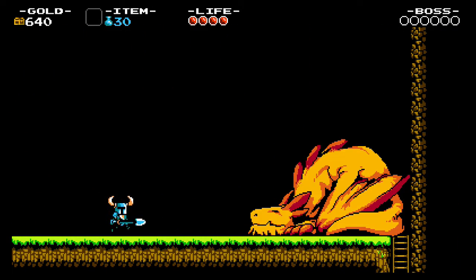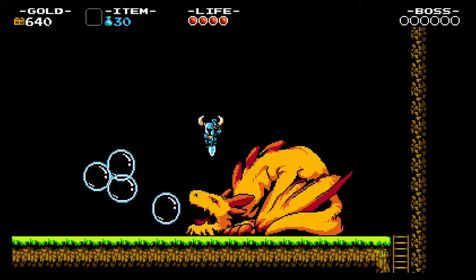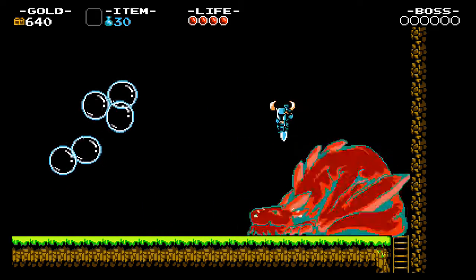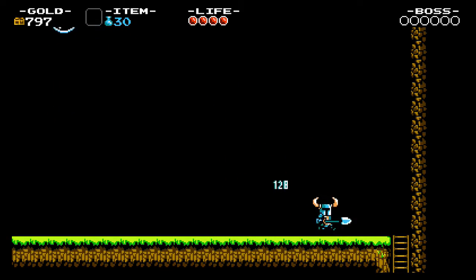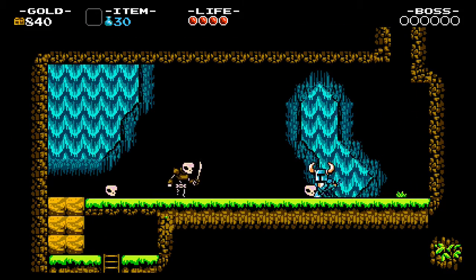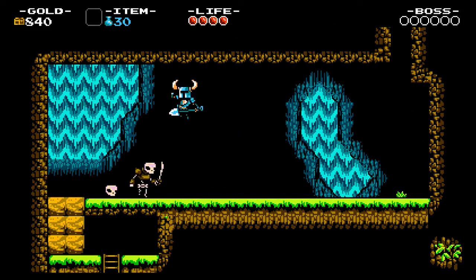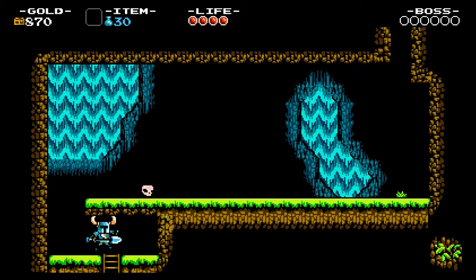So next, we have a miniboss here — this dragon. Which is pretty easy with the shovel dive. All it does is spit bubbles, which you can just jump off of anyway. That dragon also dropped an apple, which heals you — one of many food items that heal you, kind of like in Castlevania. Again, a lot of similarities to classic 8-bit games here.